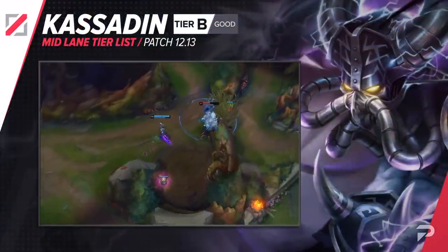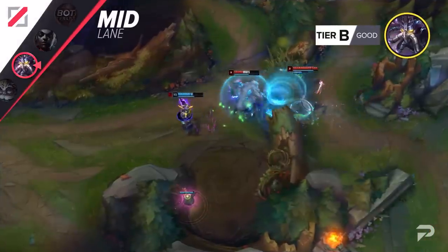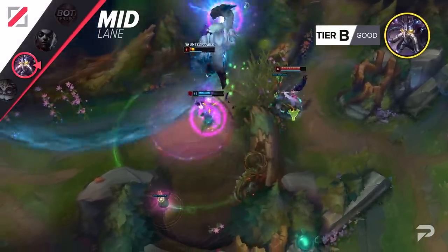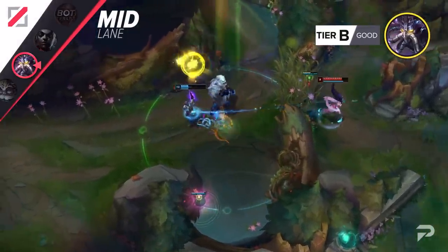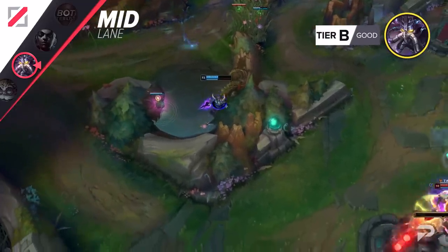Kassadin gets bumped up to the A tier. This one's a bit nuanced — if you have the wave management skills to survive until level 6 and the patience to be a farm bot until level 11, he can definitely be considered a strong S tier pick. But a lot of players don't have those things, leading to less consistent results.